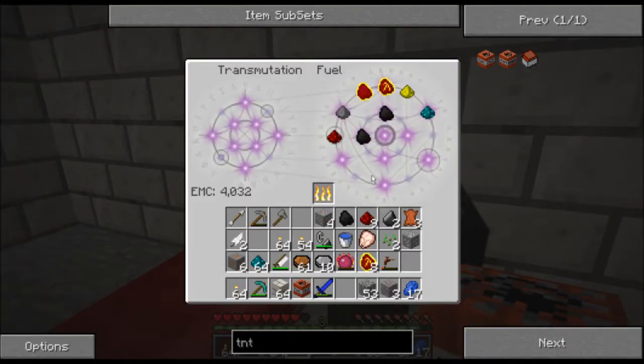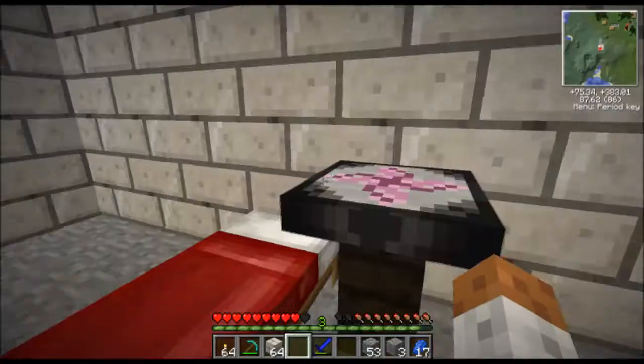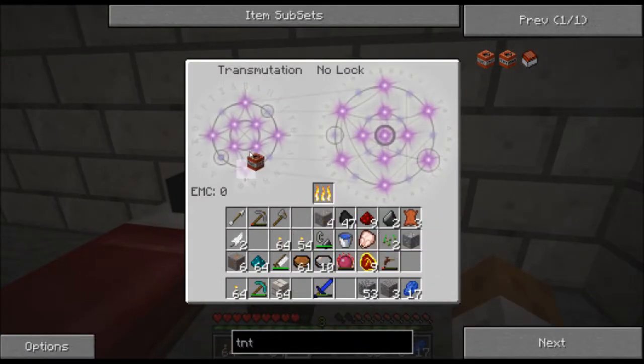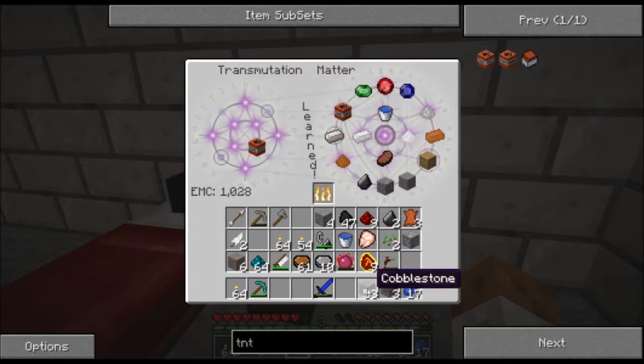Since the transmutation table is locked, I can't put in my TNT yet — I have to use up all the fuel EMC first. So I'll be taking this Mobius Fuel, take some charcoal, and throw the charcoal in my generator. Now I'll put the TNT in here to learn it.